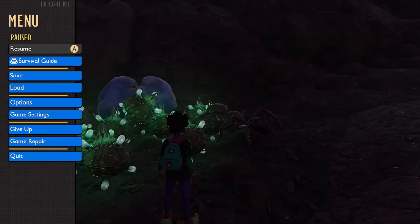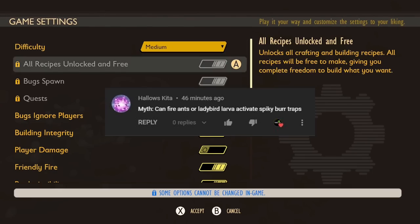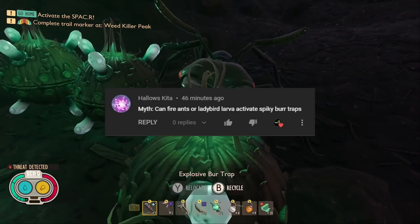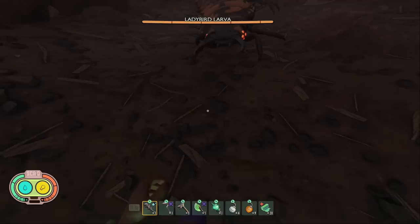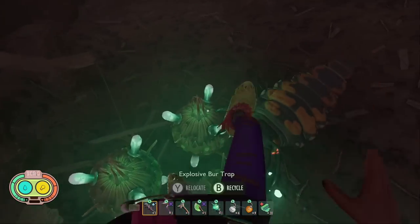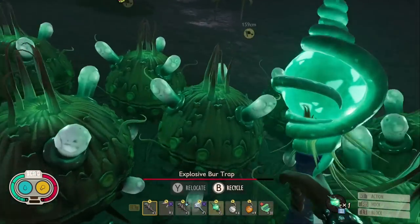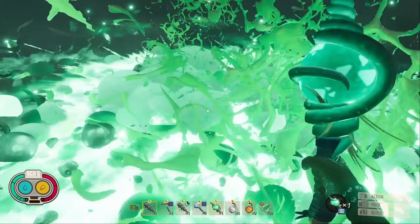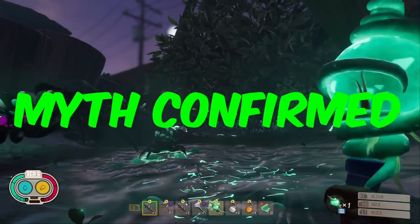The next myth comes from Hallowskitter: can enemies activate spicy bird traps, in particular fire ants and ladybird larva? Fire ants were unable to activate the traps, and the ladybird larva were also not able to activate them. For fun I tried it with the infected wolf spider — when he did an explosive bite attack it set off the bird traps and they all exploded. This myth is confirmed, as the trap can be set off by the infected wolf spider.